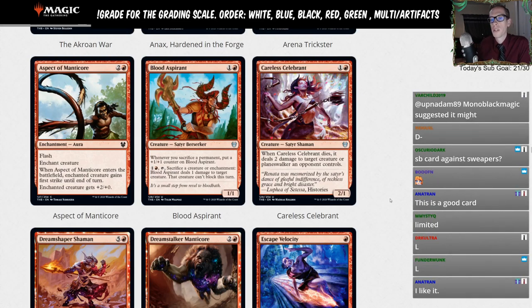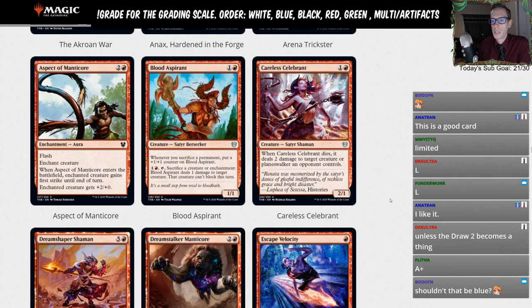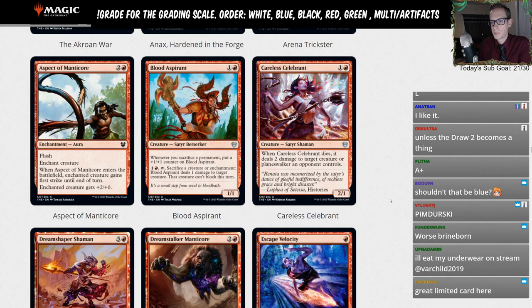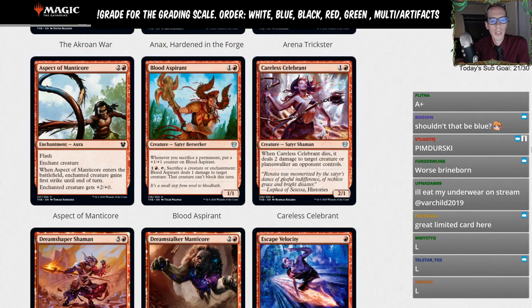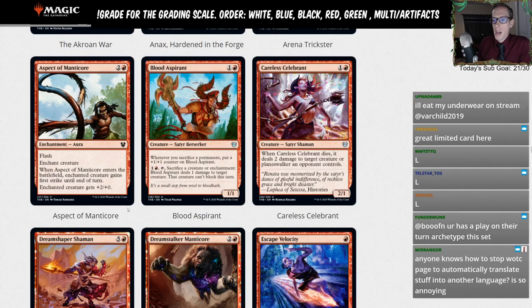Aspect of Manticore — two red for flash, enchant creature. When it enters the battlefield, the enchanted creature gets first strike until end of turn, and permanently gets plus-two plus-zero. Probably not playing this in Standard unless you really need the aura stuff. Going with an L, but it's a pretty good limited card — basically limited removal, turning a blocker or attacker into a first striker with a permanent plus-two buff. Similar to Sure Strike but for an extra mana you get an enchantment that stays on.